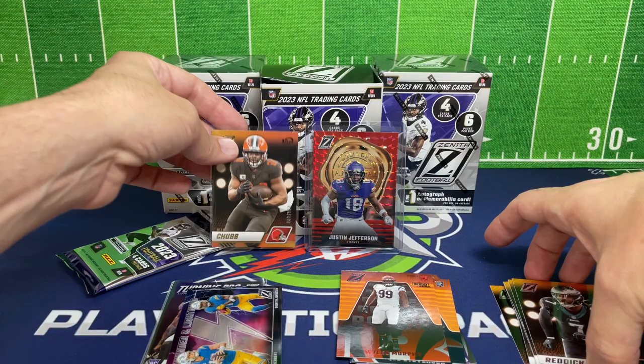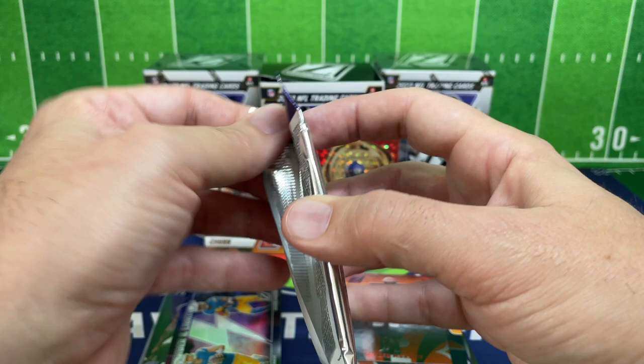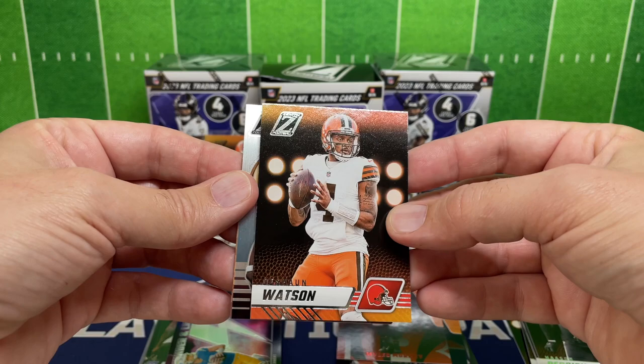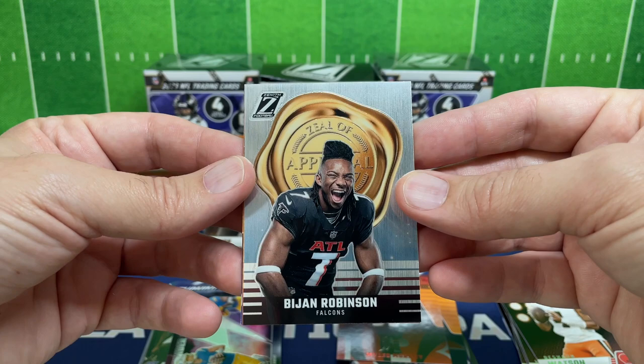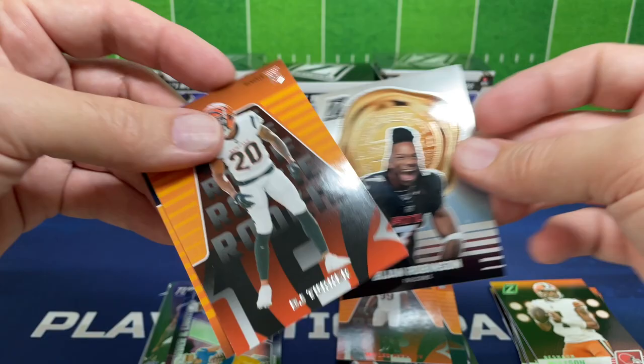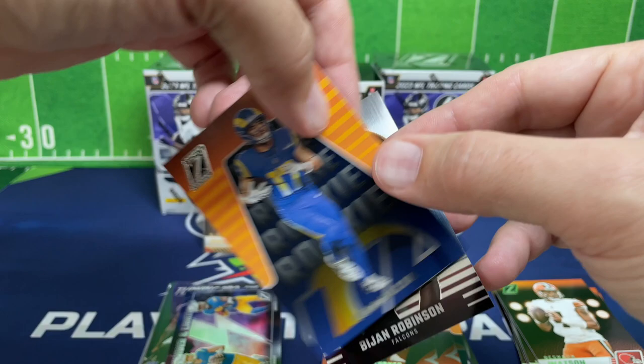I didn't pull out the stands today — wasn't sure if I'd be too excited about putting anything in a top loader or up on a stand, so we'll just stand them up in the back. Deshaun Watson. We got a Zeal of Approval — looks like the silver, I think they call it the Pacific, of Bijan Robinson. Big rookie hit there, and then we've also got DJ Turner, and a base Puka. Two big cards at the end!